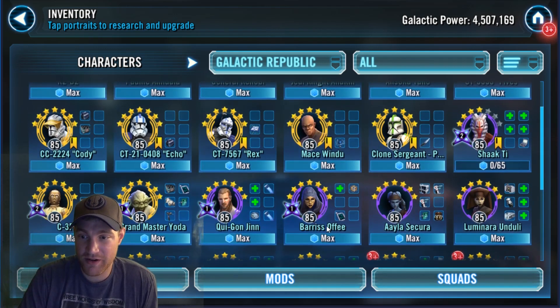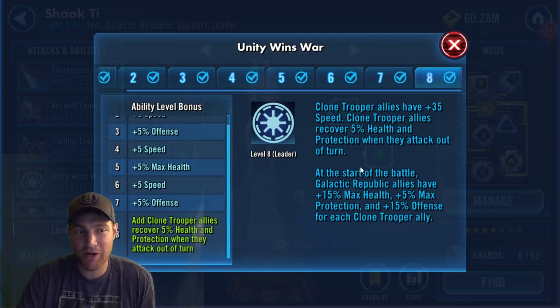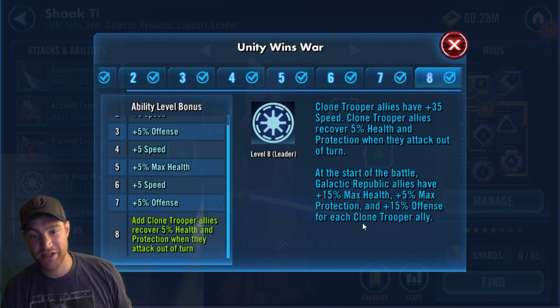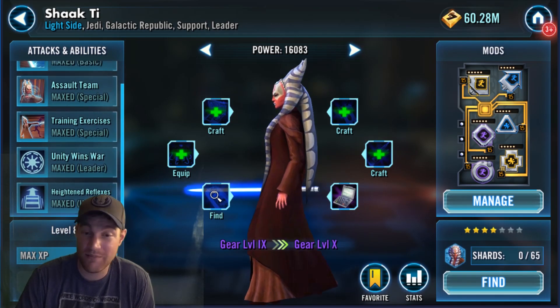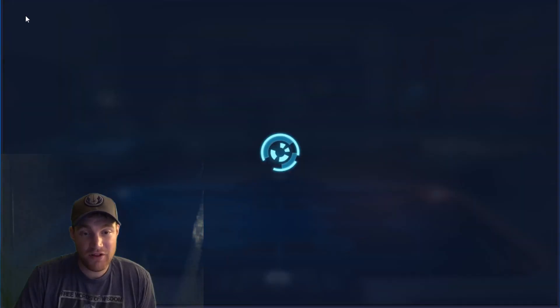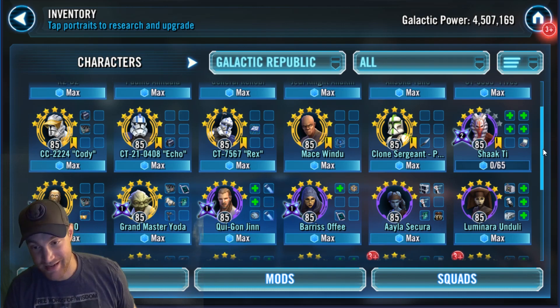What other Jedi characters could they add? I forgot about Shaak Ti — can she be thrown into one of these Clone Wars lineups too? I doubt you're going to find a better clone leader because her abilities are based off Clone Troopers. Clone Trooper allies have plus 35 speed — huge. Recover 5% health and protection, and Galactic Republic allies have 15% max health, 5% max protection, and 15% offense for each Clone Trooper ally.